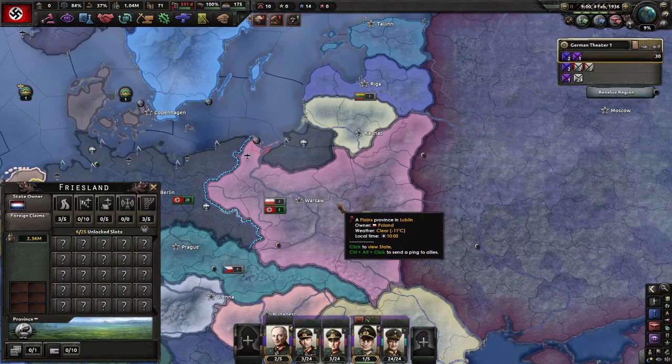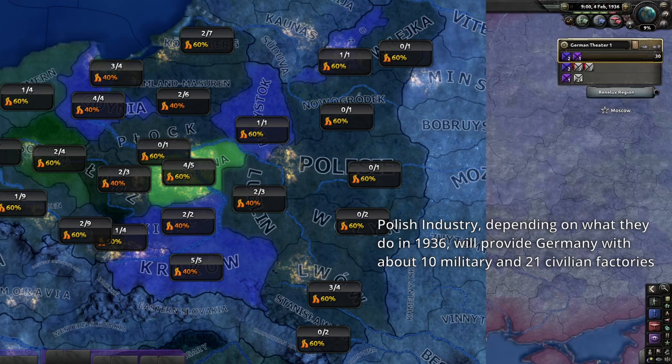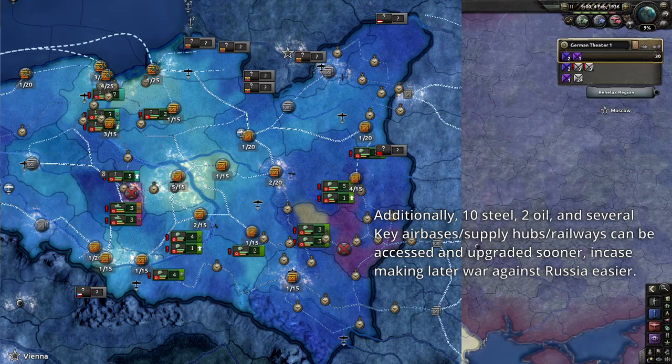First, you can be more selective in when you go to war with the Allies, unless Italy forces your hand. You might also be able to avoid war with Russia for a while — or flip that around — avoid war with the Allies and deal with Russia first. The other thing this gets you is all of Poland's industry, which admittedly isn't too much in 1936, but any industry is good industry.